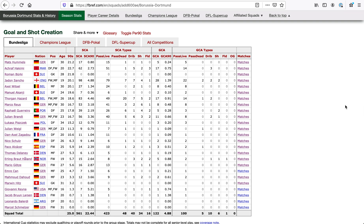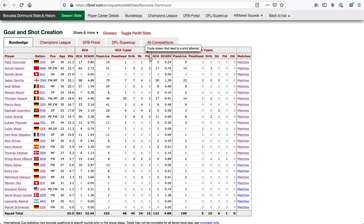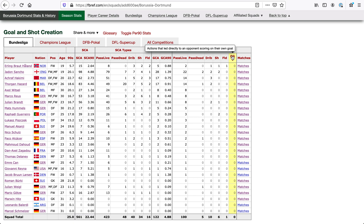Goal and shot creation — a totally new concept that could probably have its own video. Shot-creating actions are the two actions that directly lead to a shot: a pass (live or dead), a dribble, a shot, or if the player was fouled. Over here is the same thing for direct contributions to a goal. So Jadon Sancho — even though he had about 15 assists — had 22 times where the last two actions before a goal included a Sancho contribution. That's not the same as hockey-style assist scoring. We could have dribbles, shots that led to a rebound, a player being fouled leading to a penalty, or an own goal by the opposing player.